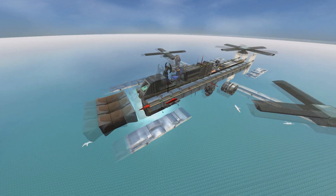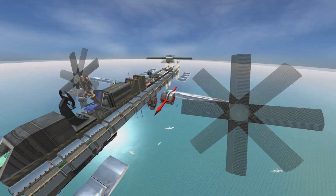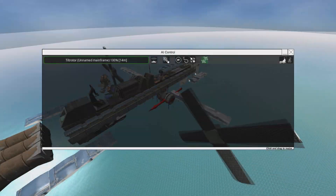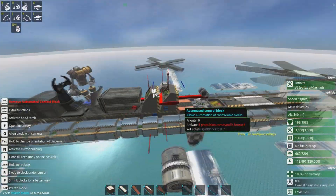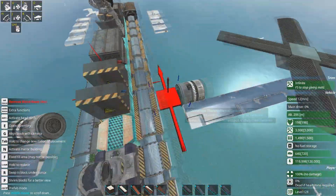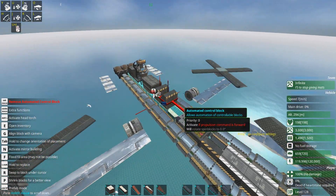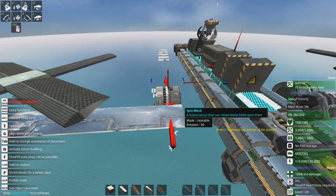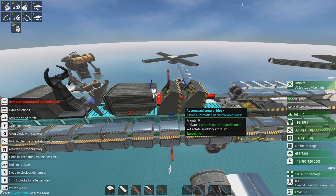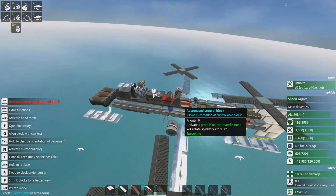So, firstly, the tilting. These spin blocks here control the tilt — they've got these on little pole things and they tilt. The way that works is with ACBs. These two ACBs have a range of 5 meters, so they're controlling both of these spin blocks. This one is: if the propulsion command is forward, rotate spin blocks to 0 degrees. These guys are currently at 90 degrees rotation, because they are being controlled by this one: if propulsion command is none, rotate spin blocks to 90 degrees.